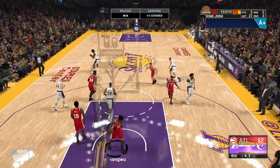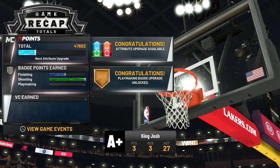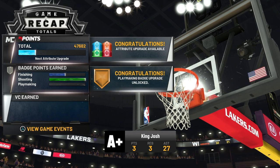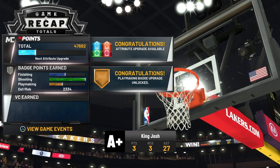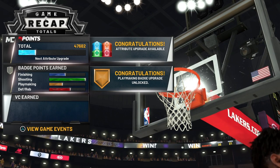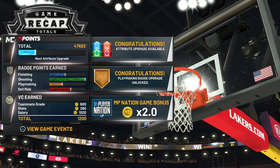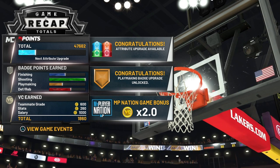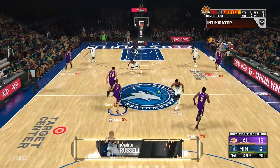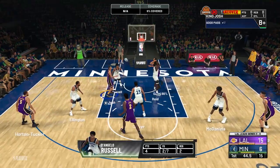For badges, you want to max out Lob City Passer — also called Special Delivery on next gen. Then max out Needle Threader so the CPU gets fewer ball deflection and steal animations on your passes. Max out Floor General so your teammates' finishing attributes go up when you throw them lobs. On next gen, also max out Bullet Passer. Max out Dimer in case teammates take jump shots, and max out Quick First Step so you can get around screens faster. Also, playing My Player Nation gives you double badge progress, which helps a ton.